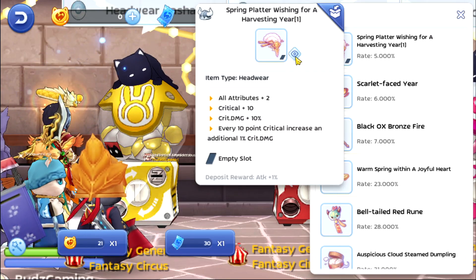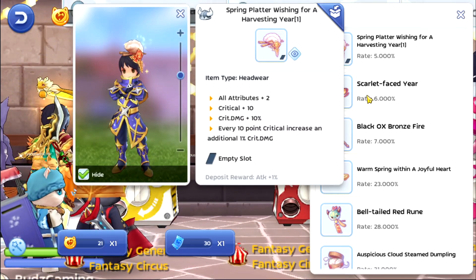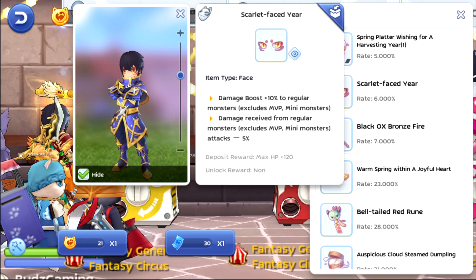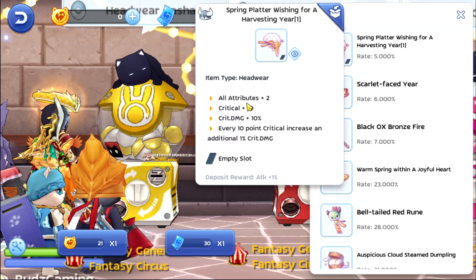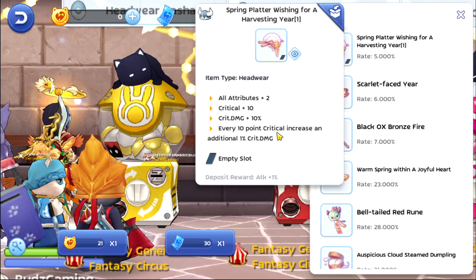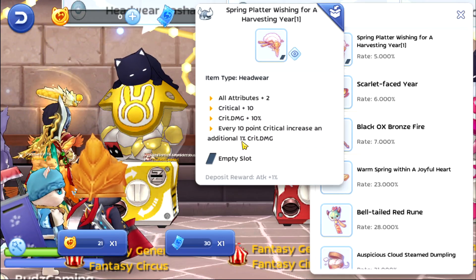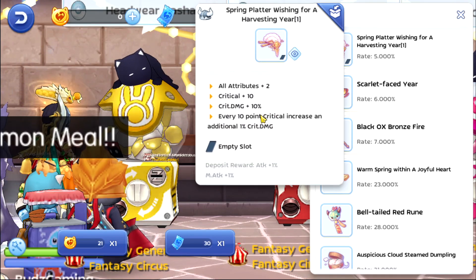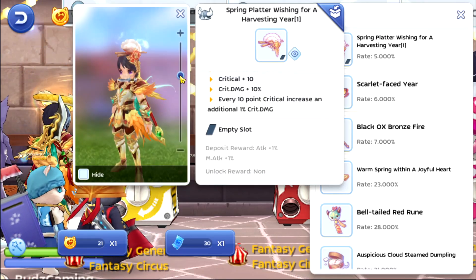The last one is the Spring Plater Wishing for a Harvesting Year — it is a headgear. This is what it looks like. The headgear gives all attribute plus 2, critical plus 10, and great damage plus 10 percent. Every 10 points of critical increases an additional 1 percent critical damage, so this is going to be good for dealing critical damage. The deposit reward is attack plus 1 percent and magic attack plus 1 percent.